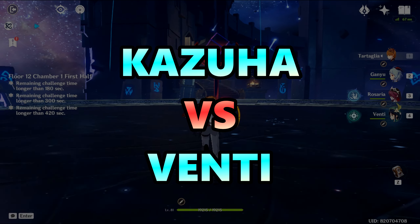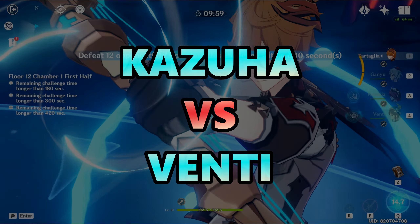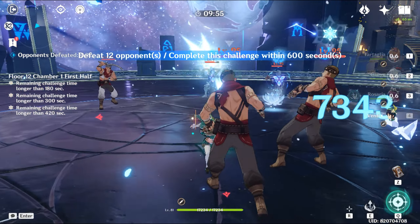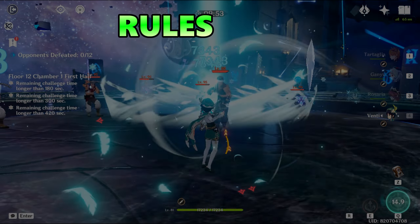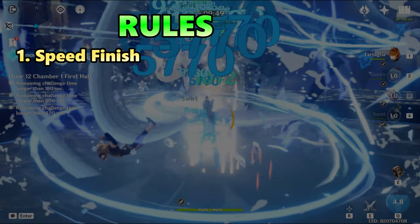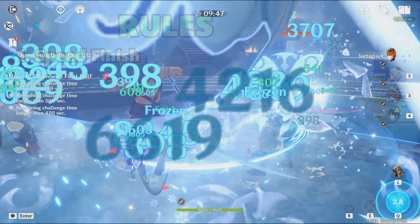This is a showdown between Sacrificial Sword Kazuha and Venti in a freeze team. We will be doing it on this chamber, 12-1 first half. The rules of these showdowns are: I will be playing it for speed, not the proper rotation. The fastest setup in each team.